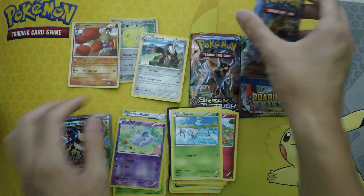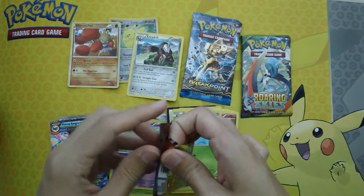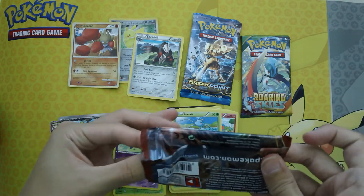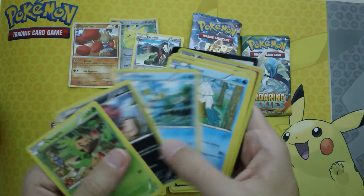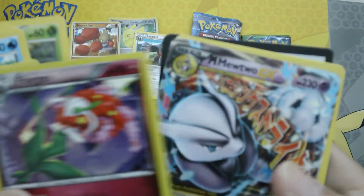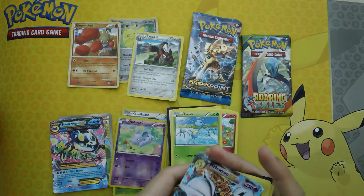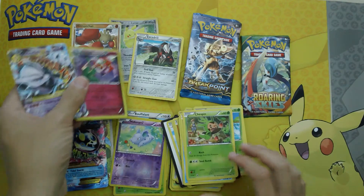That is amazing. I guess we'll go with Breakthrough first after that. So we have — wow — Flourgis Rare Reverse and a Mewtwo EX! Wow, that's amazing. I'm kind of speechless. Rare Reverse here too.